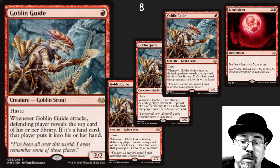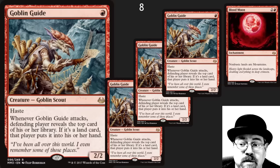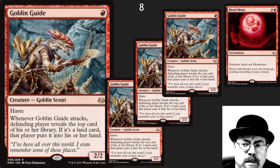Honorable mention here to Blood Moon. It is a super mean card — I actually don't think it should be in Modern. It just doesn't have the right sideboard feel to it, but if it's there, you might as well use it. Incredible card. I played it in Vintage also — watching people just have their face drop when they drop a Bazaar and you drop a Blood Moon.